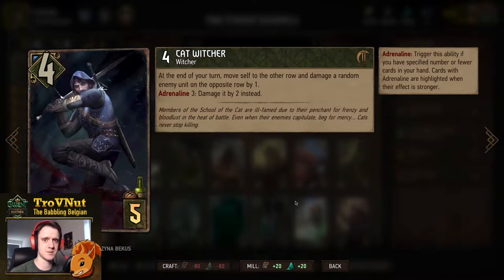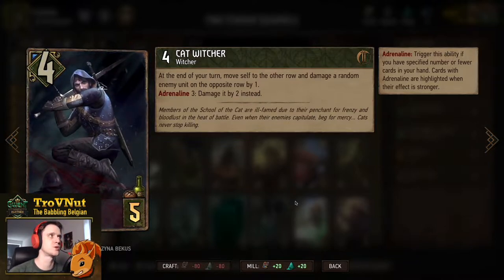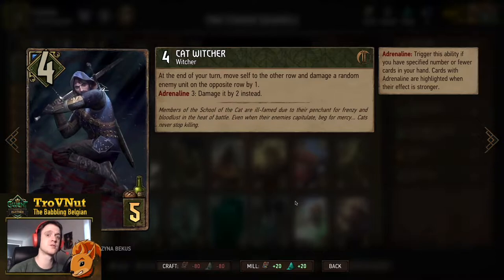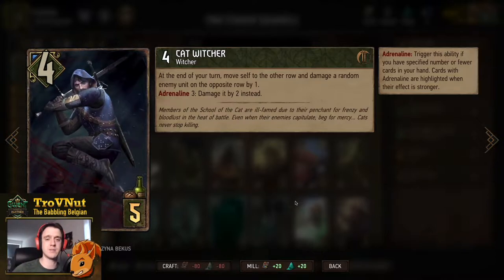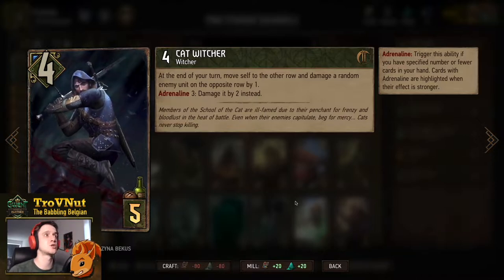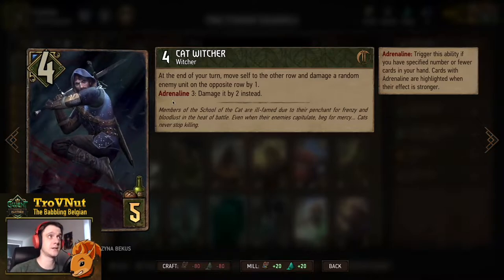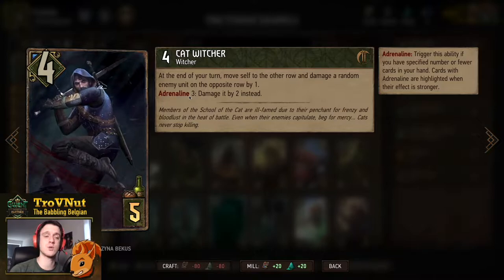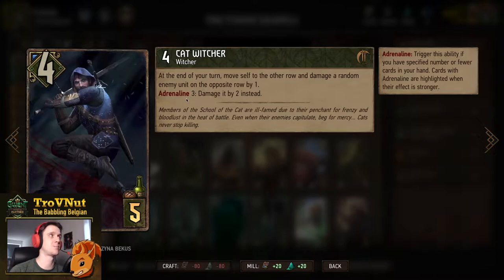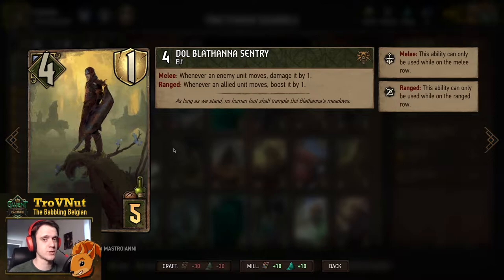Then we have the Cat Witcher — these are cards you can technically switch out, but I do like a little bit of movement support in this deck. Four power, four or five provisions, and at the end of your turn you move self to the other row and damage a random enemy unit on the opposite row by one. If you're at adrenaline three the damage increases to two, which is quite significant — if you play him exactly when you hit adrenaline three and he stays alive, that's four times two damage: eight more points on top of the four you already have.